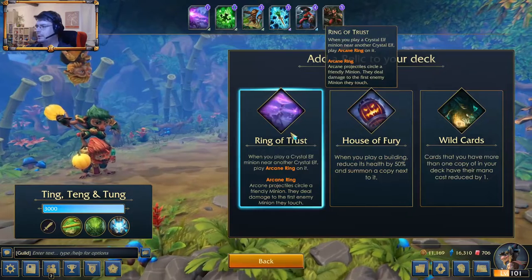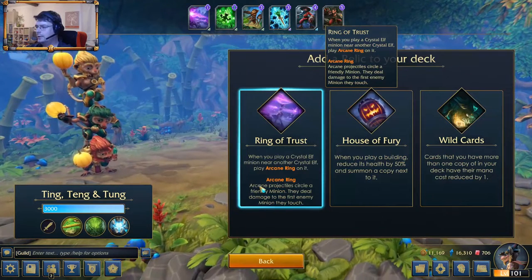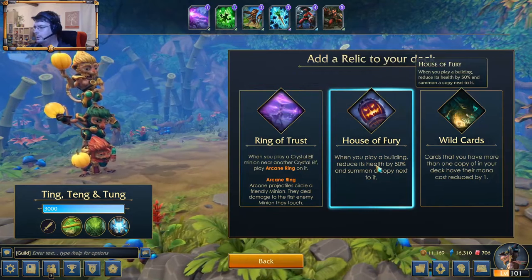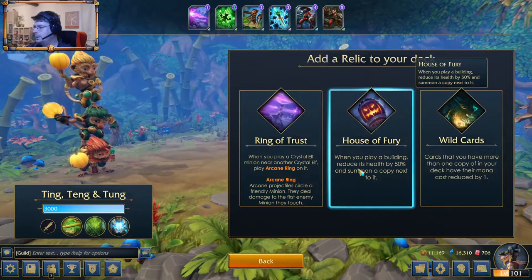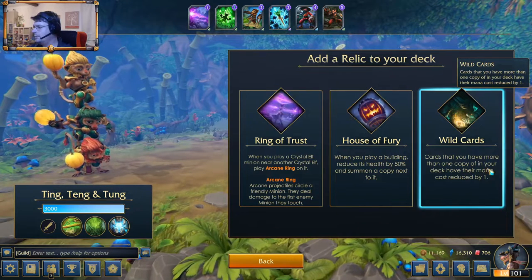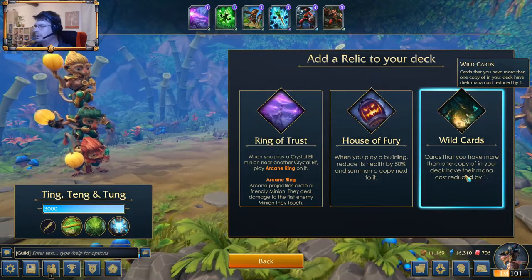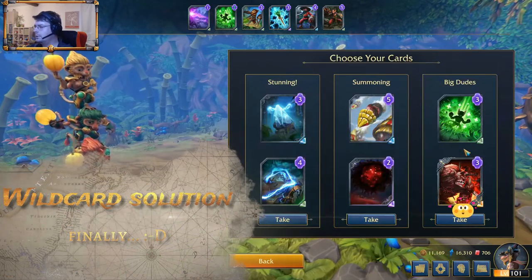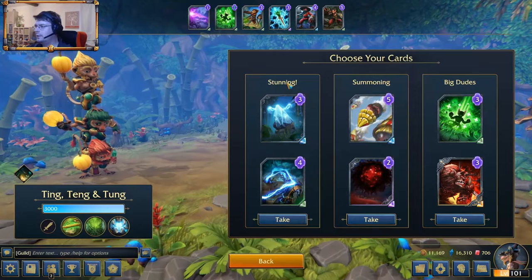Add a relic to your deck. When you play a crystal elf minion — that's probably not for me. When you play a building, summon a copy. And wild cards — cards that you have more than one copy in your deck have their mana cost reduced by one. That's probably the best option.